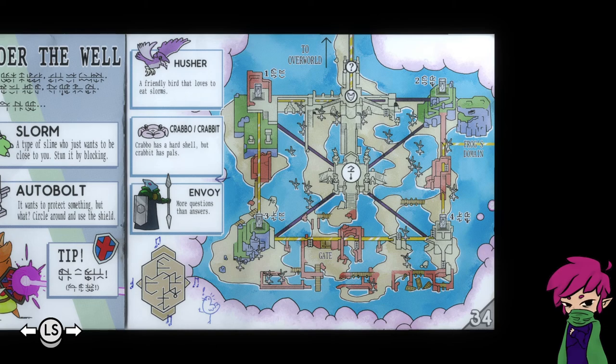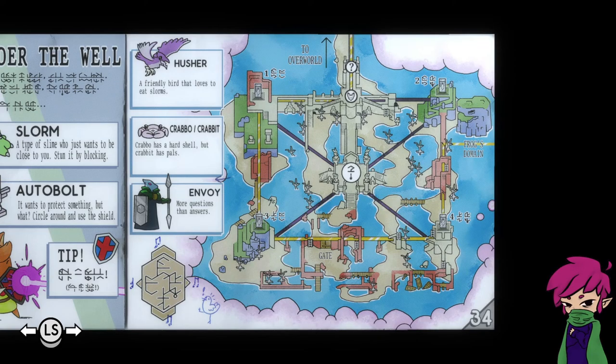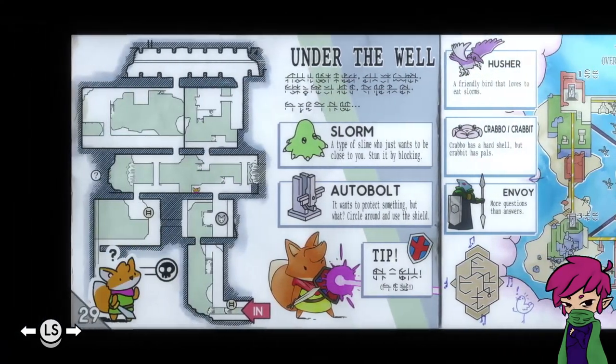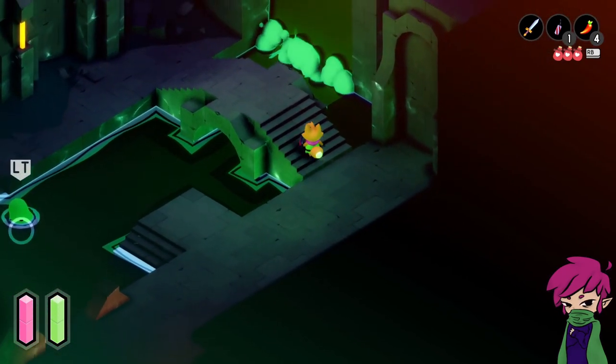Here's my little map. We've got a ladder. Let's go under the well. Slorm — a type of slime who just wants to be close to you. Stun it by blocking. It just wants some love. I will give you all the hugs, but please stop trying to slice me in half. It wants to protect something, but what? Circle around and use the shield. Husher — a friendly bird that loves to eat slorms. Why would you eat a slorm? You leave the slorm alone. Slorm is cute. That word is way too fun to say.